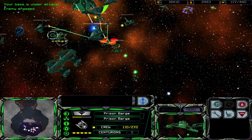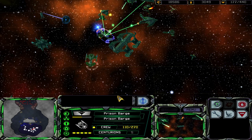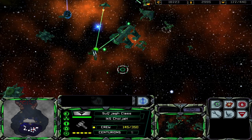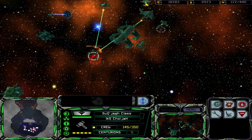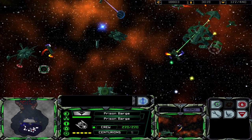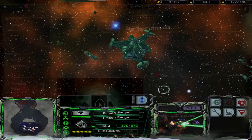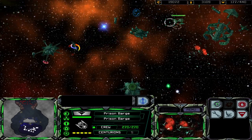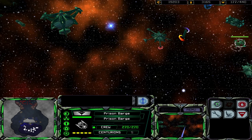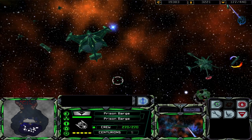The station is under attack. We have engaged the enemy. So the objectives say get Dr. Alden to the starbase and I have done it. The game glitched — I've captured the ship and the prison barge, and it's supposed to tell me to attack the base.